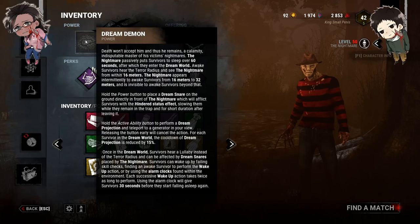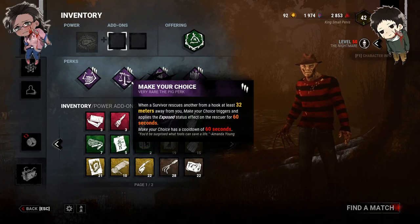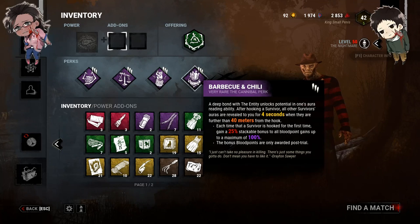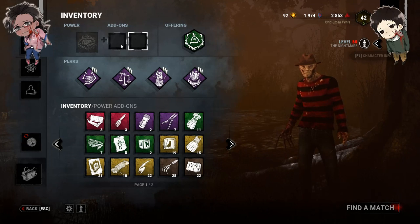I'm gonna jump into my perks — what I think works best on Freddy. We are using Hex: Ruin, so good skill checks give regression while great skill checks do nothing, which helps slow the game down. We're using Make Your Choice, so when a survivor rescues another at least 32 meters away from me, they become exposed for 60 seconds. We're using Pop Goes the Weasel, so after I hook a survivor, the next generator I kick is instantly regressed by 25%. And we're using Barbecue and Chili, so every time I hook a survivor, if there is one survivor or more 40 meters away from the hook, their auras are revealed to me.